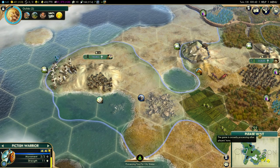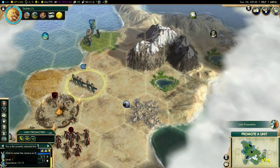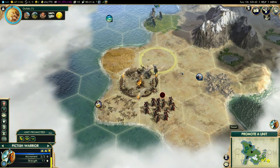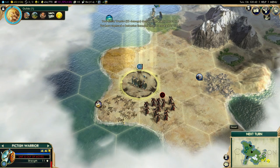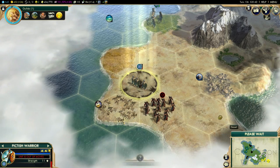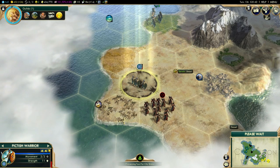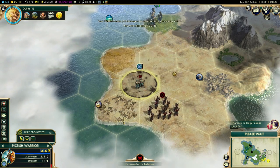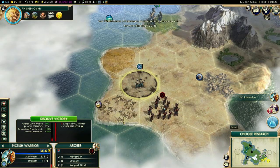We're now into turn 136. Barbarians are spawning some archers, but this will be a decisive victory — meaning the camp should be taken. At least they won't spawn anymore. We got some XP and some faith for that. If I attack directly they'll be taken out. Their best thing would be to stand and fight, because I take damage and they don't, which might mean I don't have enough damage output this turn. But Guilds is completed, so it would still be a decisive victory.